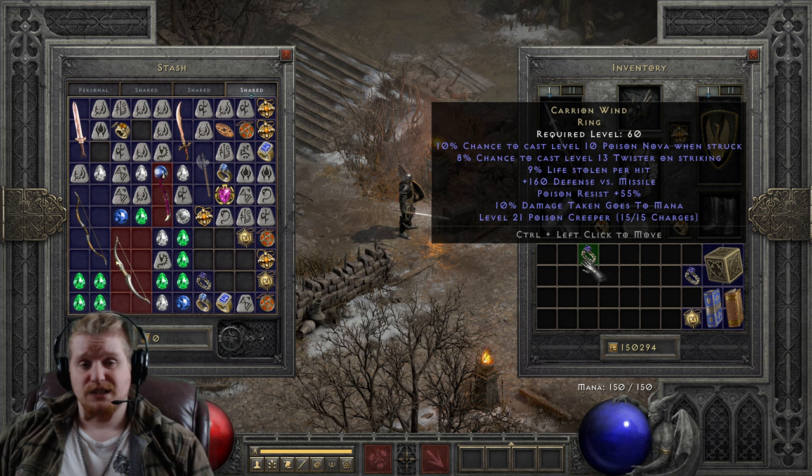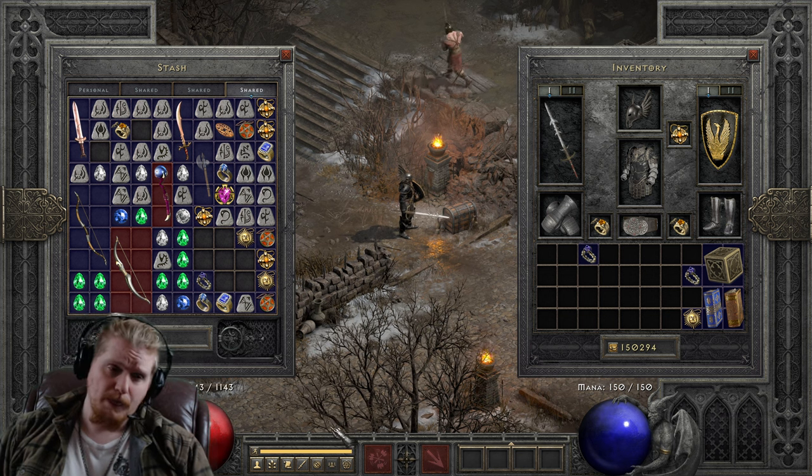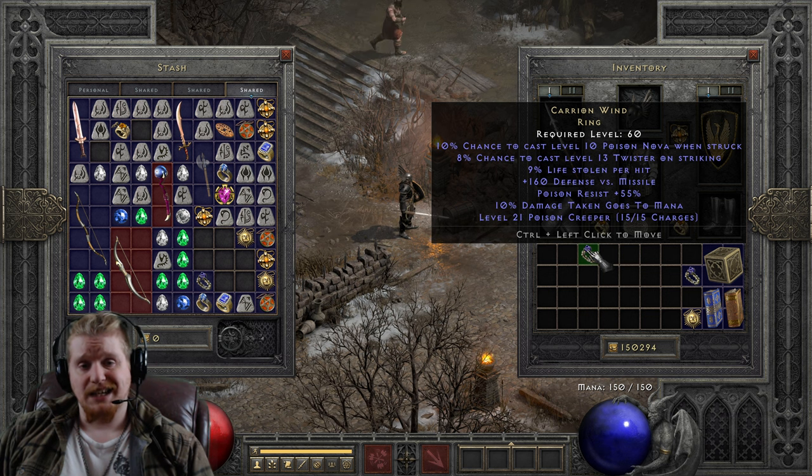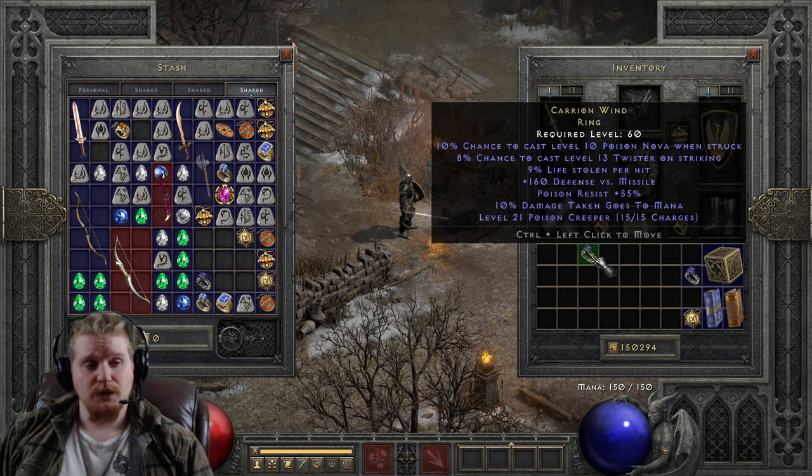What it does is it essentially provides you with 10% mana given whatever physical damage you take. For instance, if you take 100 physical damage to your health pool, it will give you 10 mana to your mana pool — you still take 100 damage, but you also get 10 mana, which is very nice. And if you wear two of these, you get 20%.